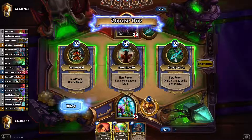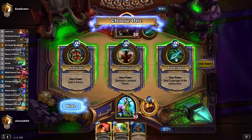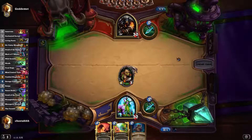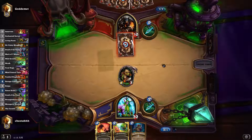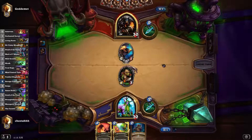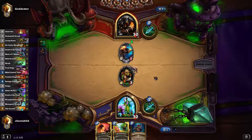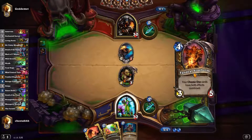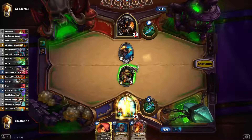Against the Hunter, I don't really want totems pulling up the board, even though the Spear Totem can be really cool. The thing I want is to race him, so the Hunter here would be best. If I could have picked the Mage one I would have done that instead. Hopefully this 50-50 misses.